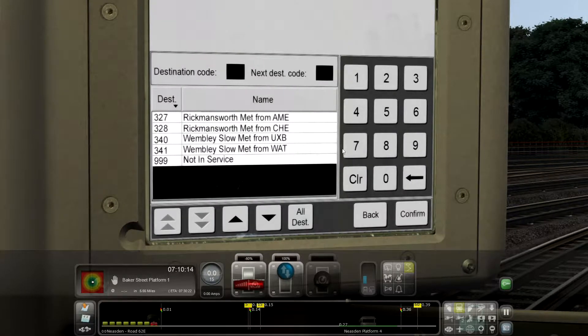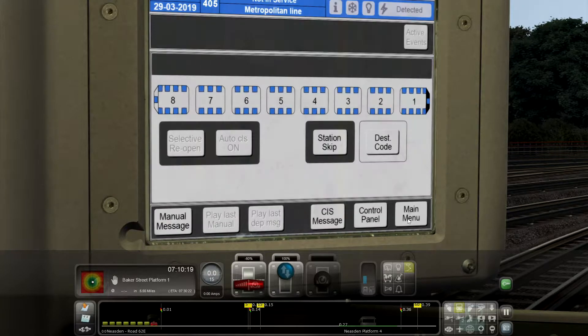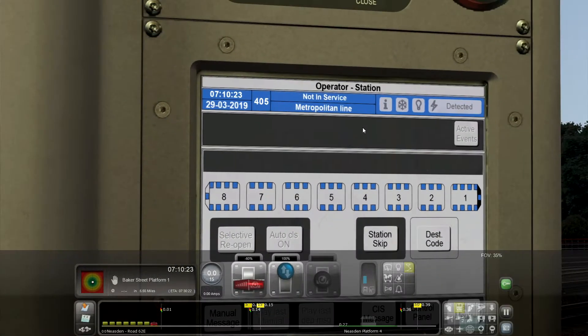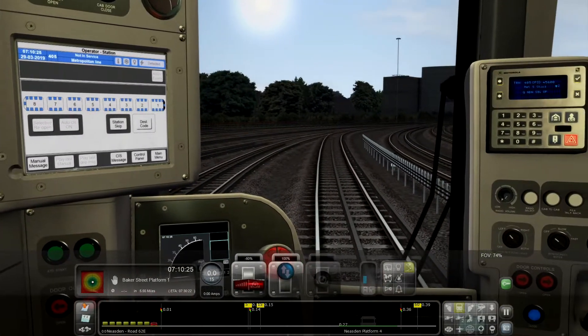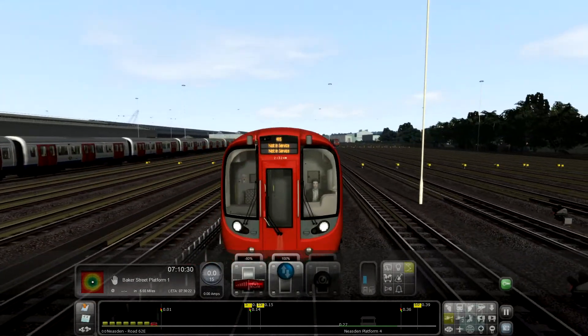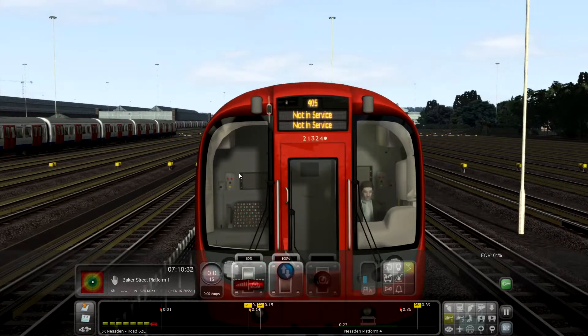We're not in service — 999 — confirm. And there we are: not in service, Train 405, Metropolitan Line. Let's check outside. And there we are, 405 not in service.